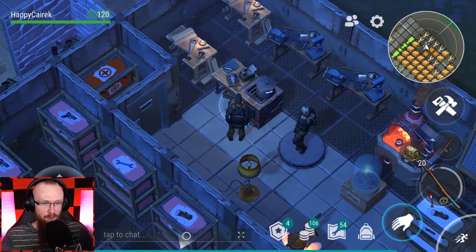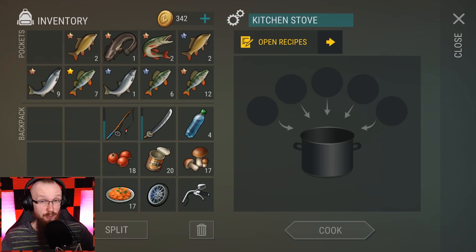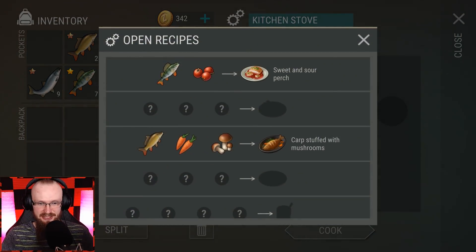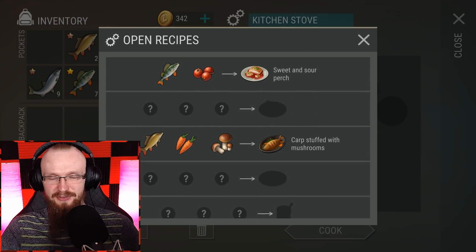Back at the base — we have a new workbench here called the kitchen stove. I don't want to show the recipe for how it's crafted; you'll be able to figure that out when the update comes out. But from how fishing works, you'll naturally figure out all the recipes yourself. Let me show you the recipes — I think it'll be easier to understand how everything works.